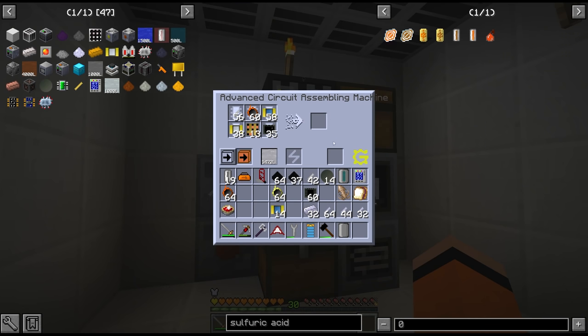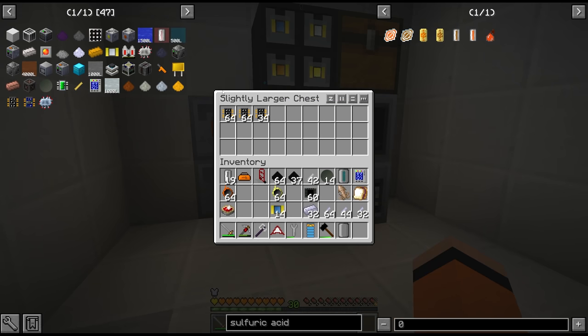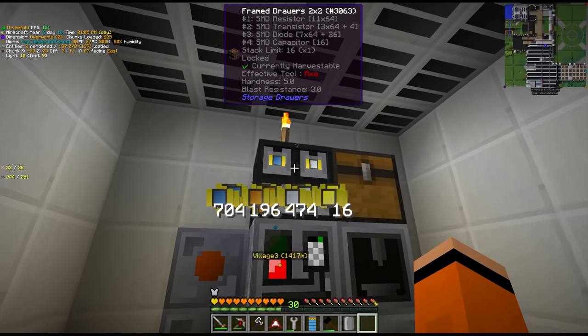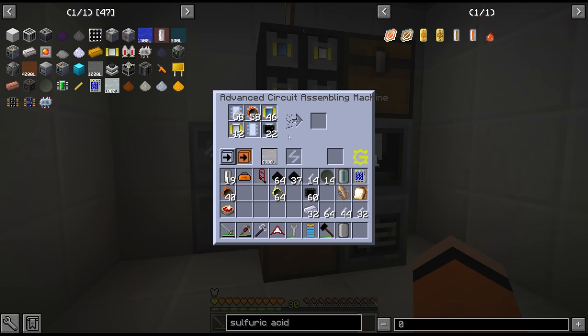On a more positive note the circuit assembling machine is working extremely well. We have over two and a half stacks of LV circuits — these are used two at a time for the MV circuits, and then the MVs are used one-to-one with the HVs. I'm not sure we'll have enough wafers to turn all of these into HV circuits, but investing in these SMDs is paying dividends — look at all the circuits, it's glorious.